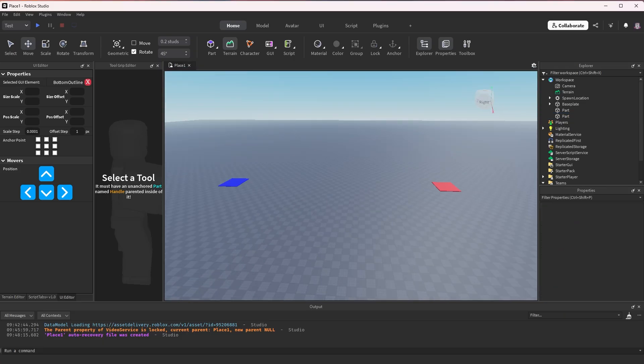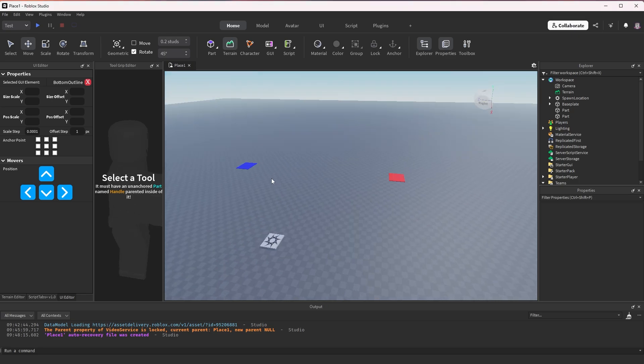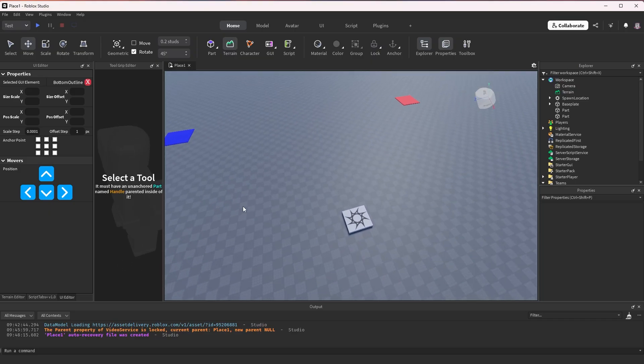Now I want to script the functionality. We'll start out with the main game loop and then build from there.